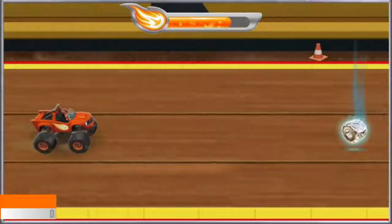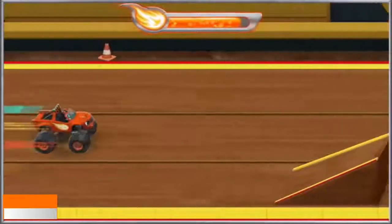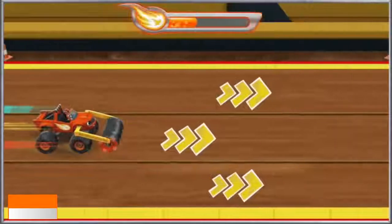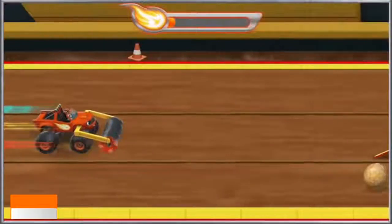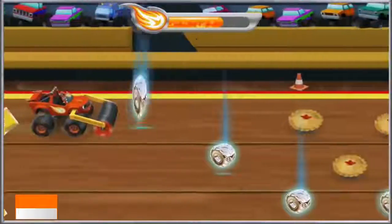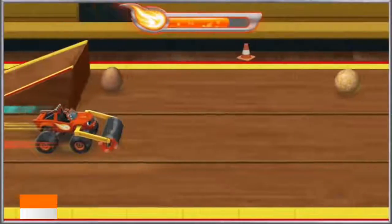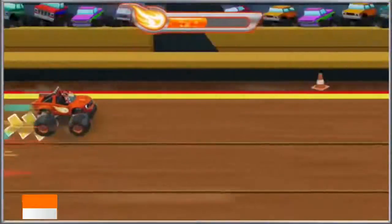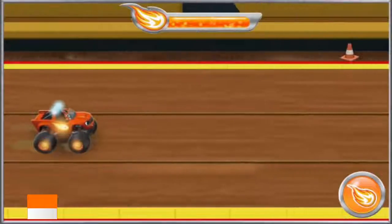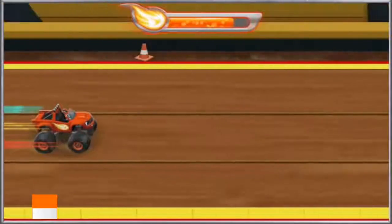Blaze go fast! Thanks, Zeg! Awesome! Yes! Woo-hoo! Here we go! All right, Blaze! Way to go! Thanks, Darrington! Woo-hoo! Awesome! Yes! Awesome! Let's Blaze! Woo-hoo! I'm one tricked-out truck! Awesome! Yes! The finish line is coming up! To get past Crusher, we need blazing speed! Press the right arrow key for blazing speed! Let's Blaze! Let's Blaze!